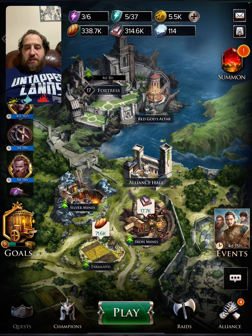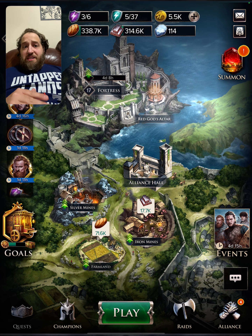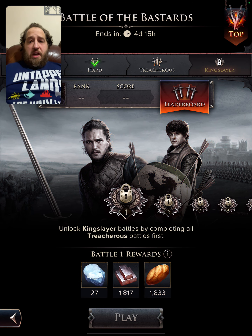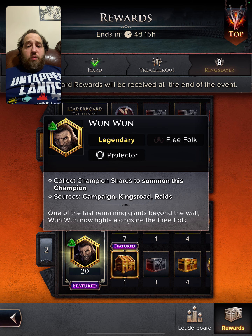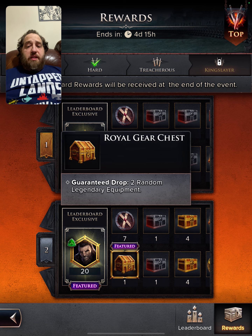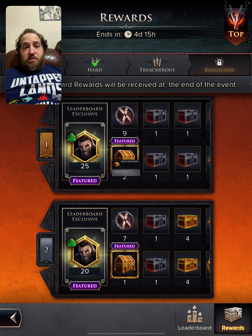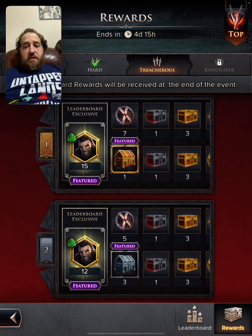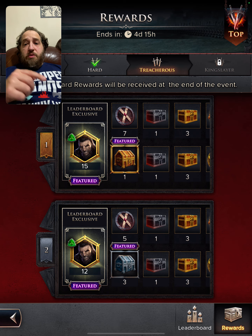Welcome to today's video covering the Battle of the Bastards event. This event is similar to the egg event, featuring normal, hard, treacherous, and king slayer difficulties where you compete on a leaderboard for prizes. You're going for Jon-Jon, the legendary protector of the free folk. Instead of fixed gear, you can get legendary equipment as random drops, available at first to third place in king slayer and first place in treacherous. We'll be doing treacherous mode today.